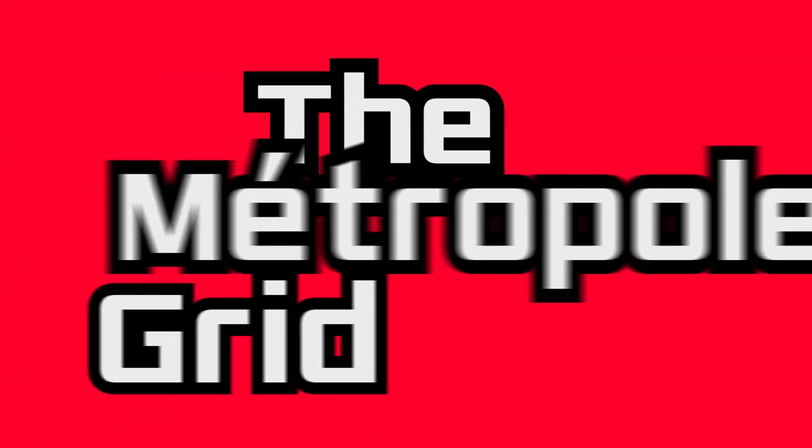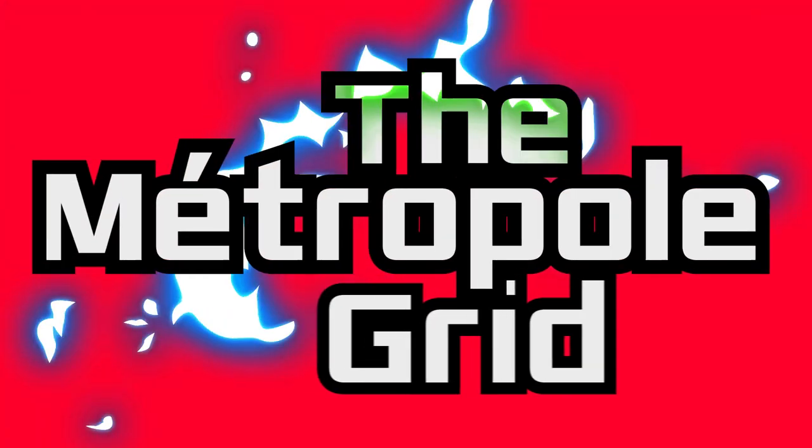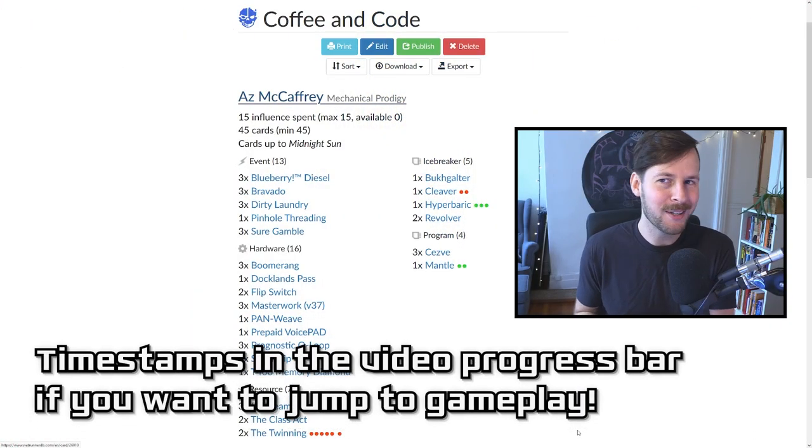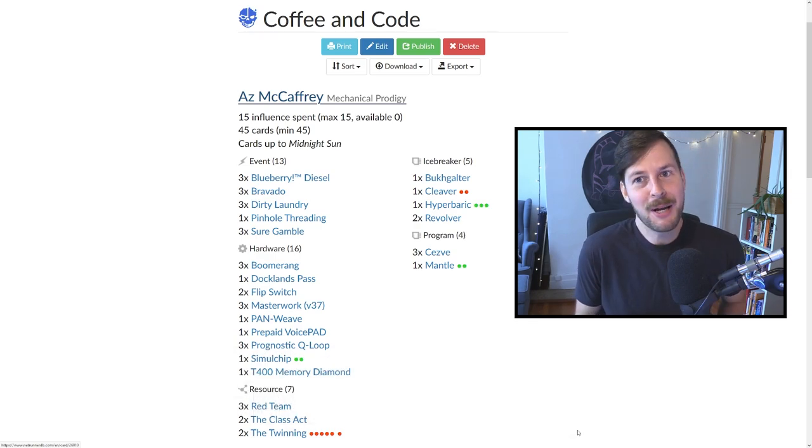Hey, welcome back to the Metroall Grid. My name is Andre. Thanks so much for tuning in. Today we have a new startup deck for you. This is Coffee and Code, an AZ Masterwork Prognostic Queue Loop Click Compression Installer Deck. These decks are really fun. I've been enjoying and playing these sort of lists for a long time, and Midnight Sun gave us some really cool tools to tweak this into a bit of a more spicy brew.